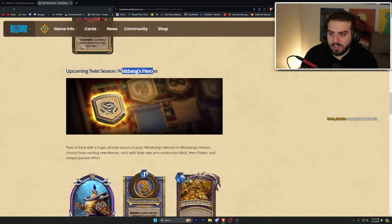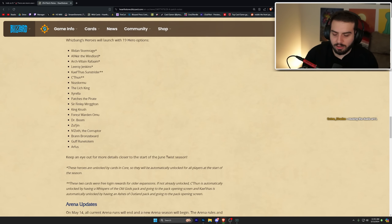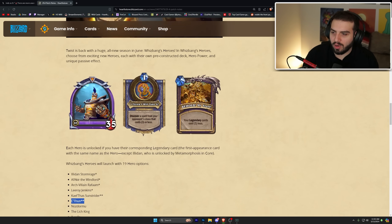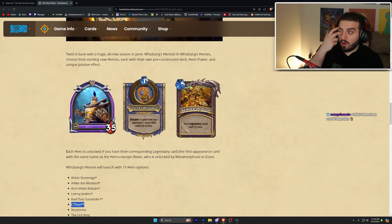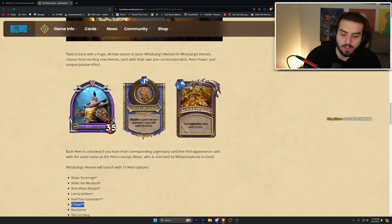There's the upcoming Twist format called Whizbang Heroes, which is basically every single hero. If you own the legendary listed here, you get them. If you've opened an Ashes of Outlands pack you get Kael'thas, and if you've opened a Whispers of the Old Gods pack you get C'Thun. Every single hero has its own hero power and passive — Reforged is like one mana, discover a spell from your opponent's class that costs three less, and his passive is your legendary cards cost one less.